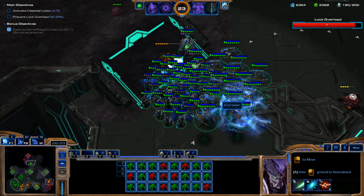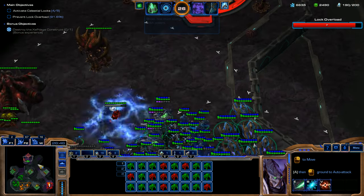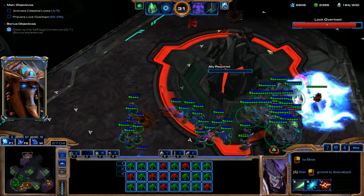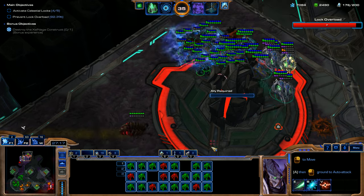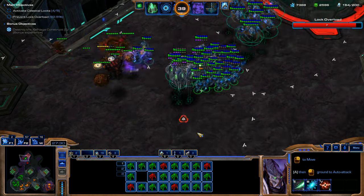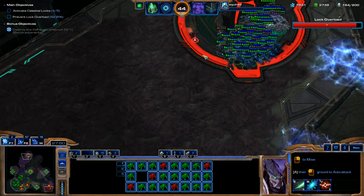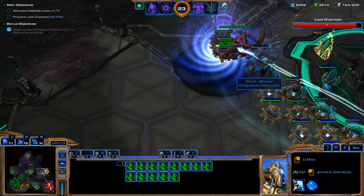Look how long it's taking to kill these Brood Lords — I have 13 Corsairs and their damage is so minimal. I could upgrade them, but I really don't think it's worth it. If you really need anti-air, throw in Stalkers — they're cheap, and if you have other units to distract the enemy they won't die. Or use Dark Archons. If the enemy army is really air-heavy, you might actually have to switch your strategy, because this army composition has no real anti-air units.